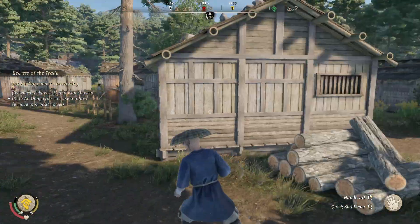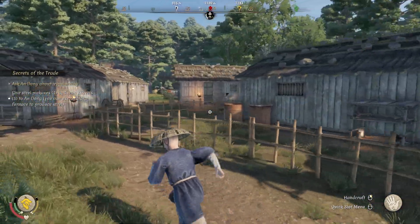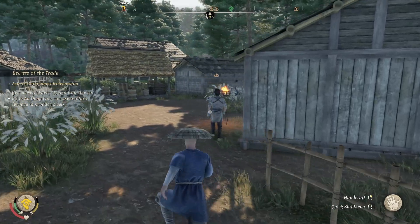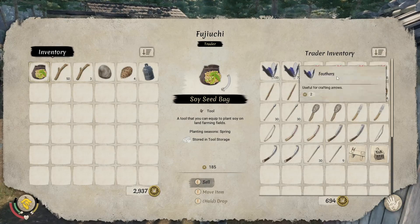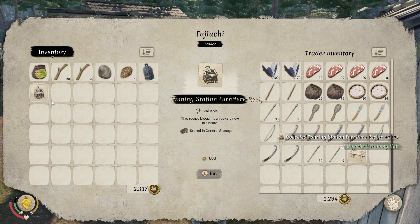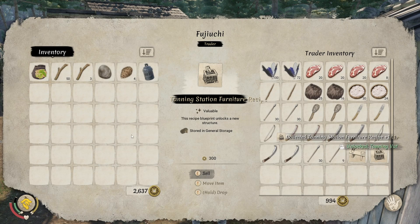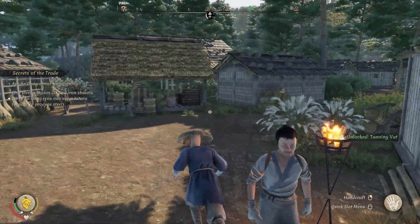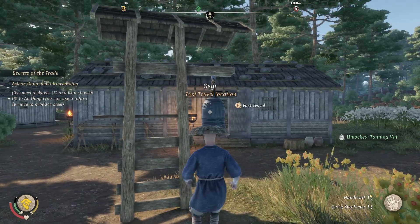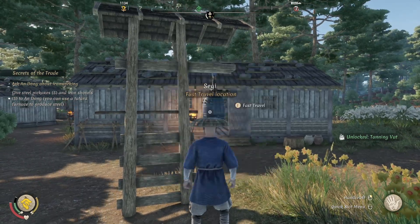A new season means I can finally get this thing. I'm probably better off just hiring two people and being done with it. Here's a little trick in case you haven't seen this — I need the Tanning Station, so I buy it, it's unlocked, I take it, and I sell it. It cost me 300. Not bad. I suppose we should see if we can do the same thing in Iwasaki. Now that we have all the locations unlocked, that's kind of nice.